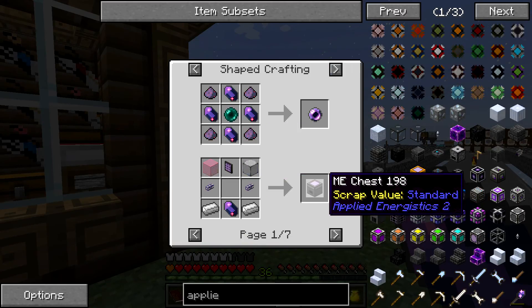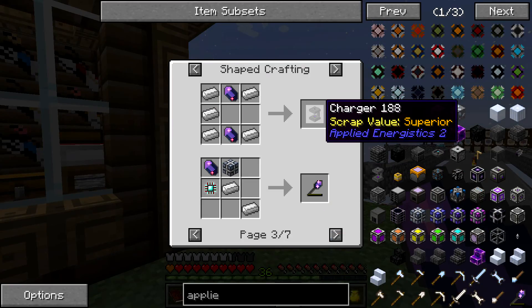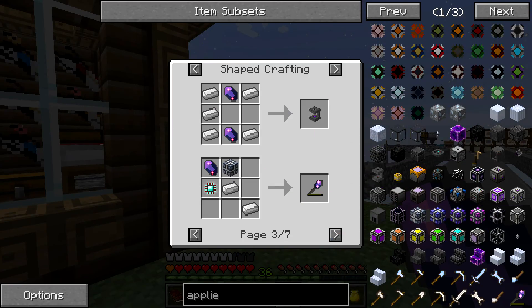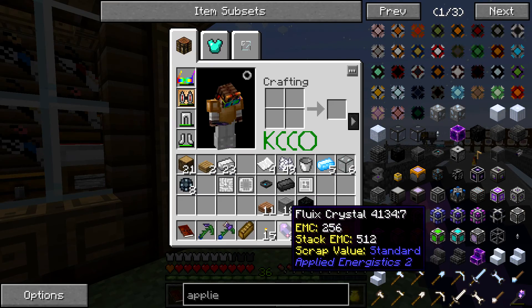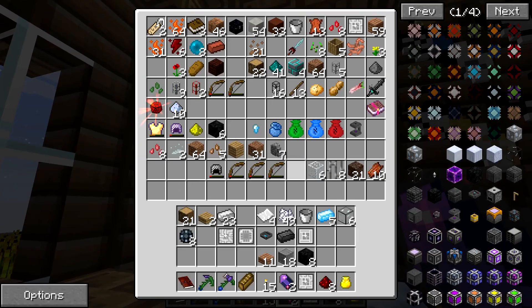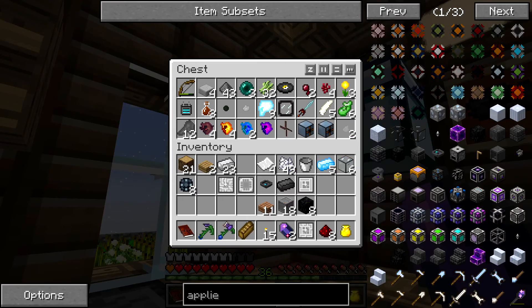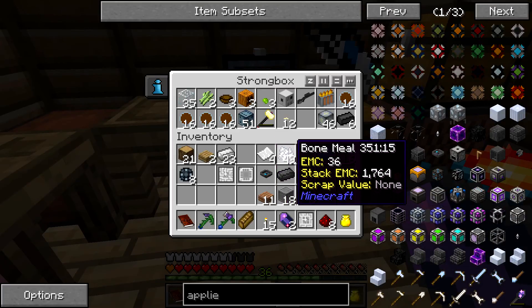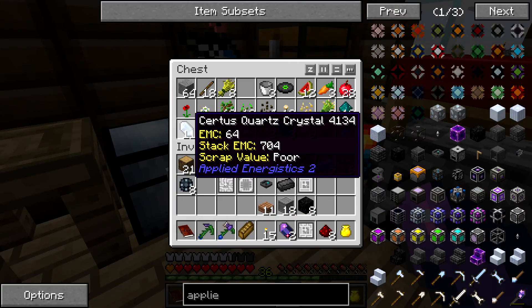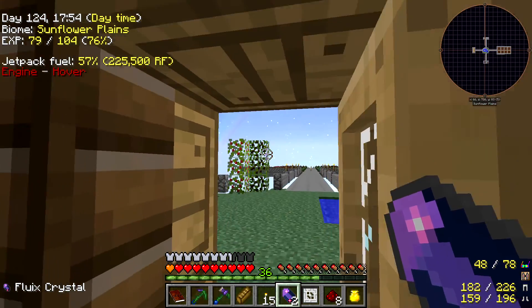These are used for quite a lot of things — mostly all the Applied Energistics stuff. We've got the chargers, and with the chargers we can make our own charged certus. Where did we put the charger? I did put it away, I just can't remember where. There it is — we've got two of them. We've got lots of certus, so we can charge them up in that as well.